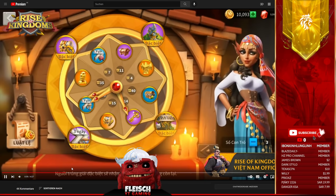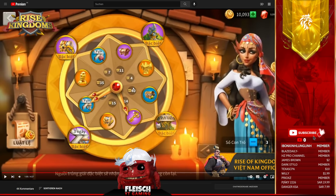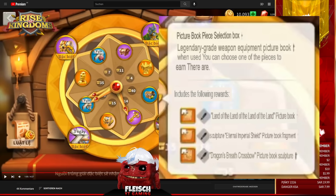We also have a new event — don't ask me for the name. This is going to be a fast video. Let's check the rewards. Top left, we have a purple accessory blueprint chest. That's not a new one; we have those in other events. More important maybe is a chest on the bottom: a legendary weapon blueprint choice chest. The options are an archer weapon, the eternal empire shield, and the dragon's breast crossbow.